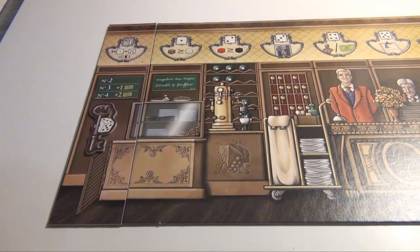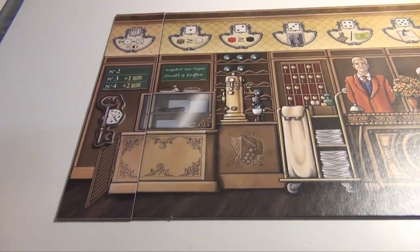But then the players receive different amounts of starting money. The start player receives only 9, the second player 10, the third player 11, and the fourth player 12.